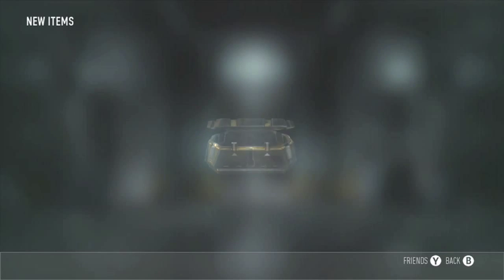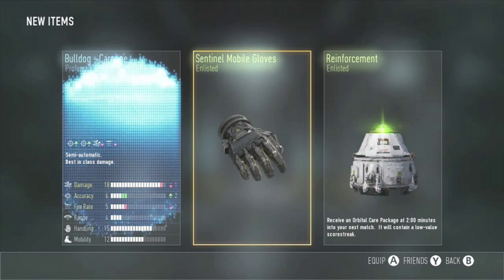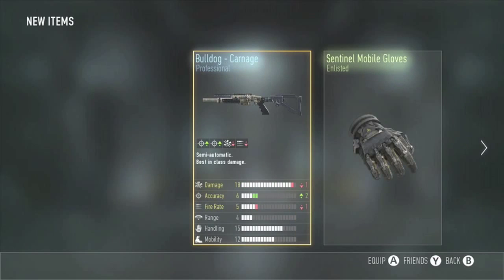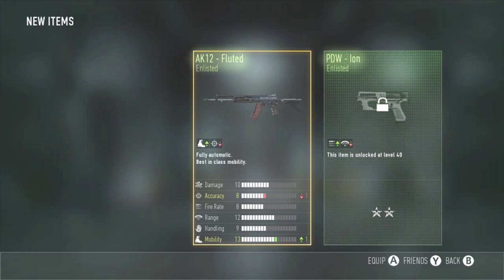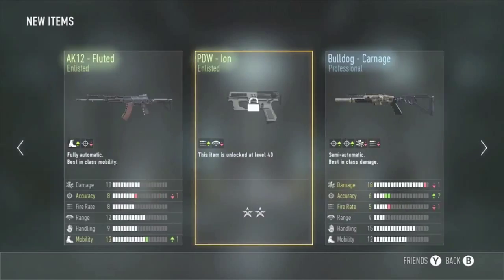We got ourselves two more, let's see what we got. Some gloves, reinforcement, and Bulldog Carnage — got excited when I saw the Bulldog there but it's actually not too good of one, so we'll probably be getting rid of all that. Hopefully the second supply drop has some better stuff. AK-12 Fluted — eh, I just got an Elite one. PDW Ion and Nigerian Armor Gloves — I think I have both of those already, so I'll probably be selling everything from that one.